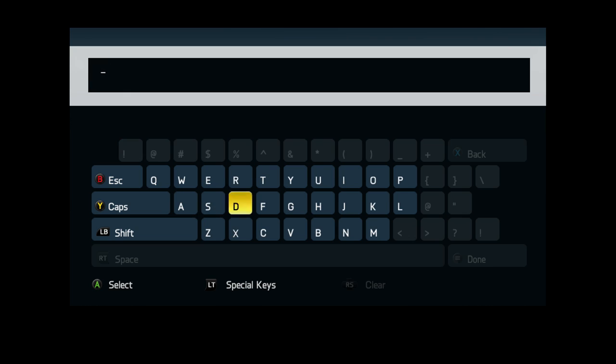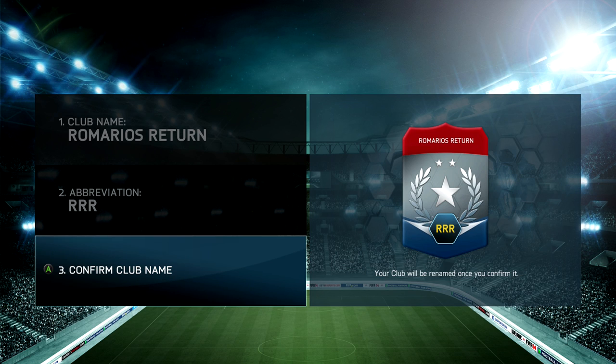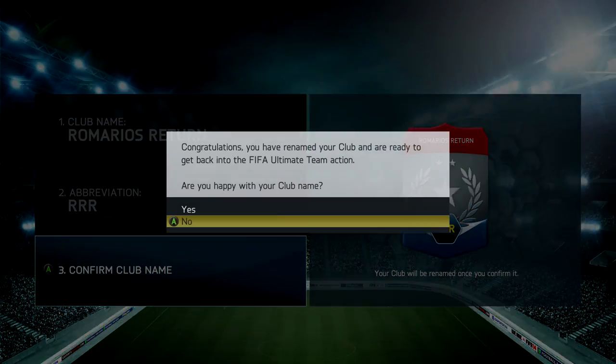First off, if you guys are looking to buy any Ultimate Team coins then be sure to check out thefifashop.co.uk and use the code LA5TY in order to get yourselves a nice 5% discount. Links are down below in the description.